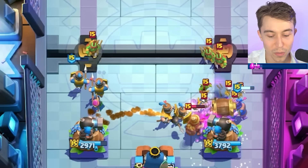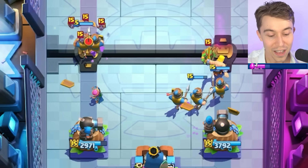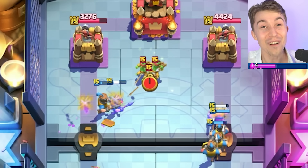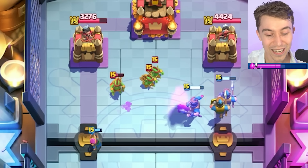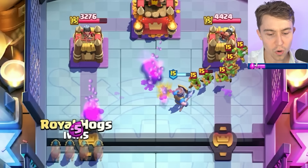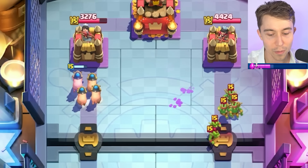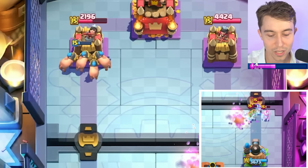Definitely want to go for a Barbarian Barrel to sweep up those Skeletons, and then we might have a pretty clean counter push. The Archer — it's not gonna kill all the bats, but it's going overtime. Our opponent doesn't have that much elixir — they just dropped a Goblin Gang, so I think they're going to go Mega Knight right now, but they're going to be down a lot. Going Electro Spirit on top of some of the Spear Goblins to minimize the damage we take.